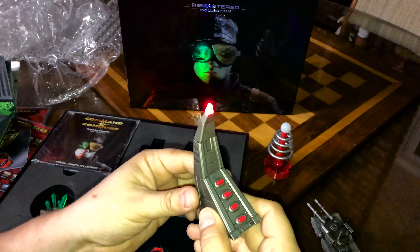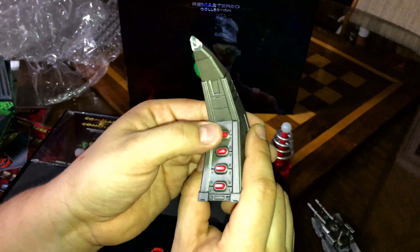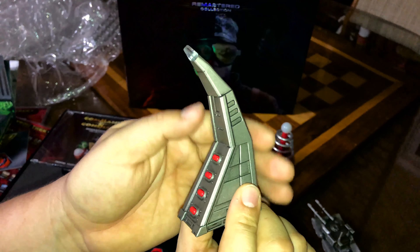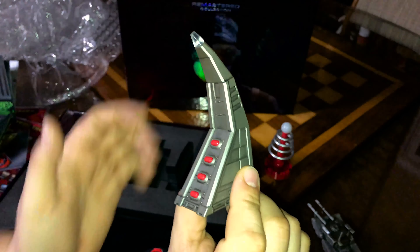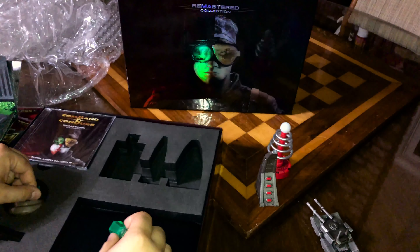I'm guessing there's a button somewhere. There's a battery tab — I'll pull that off. Where do you press? Oh, that's pretty cool — you press straight down. I don't know if you can see it but it actually turns blue.